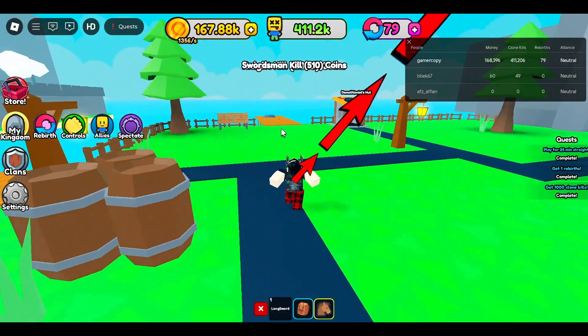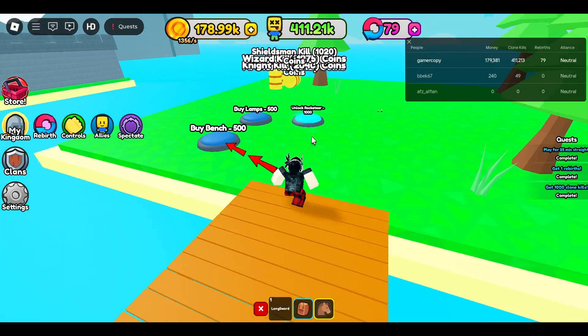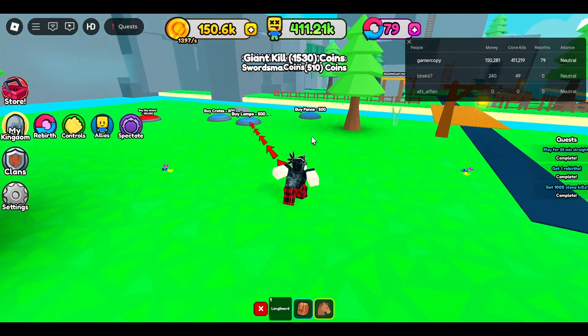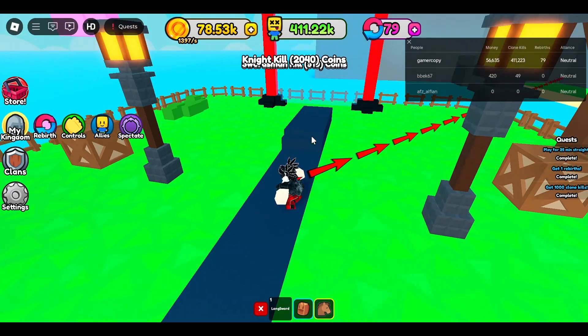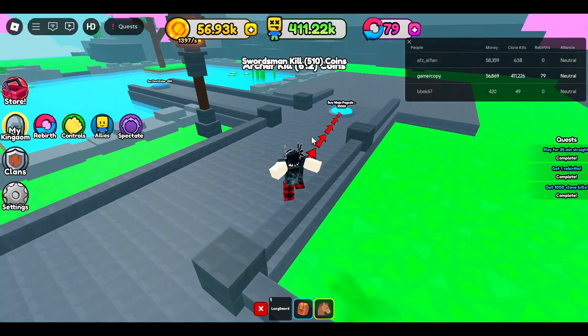Now what you're going to do is go over to this button right here — Buy Island. Click on that, just step on all these buttons, squash them. Then you're going to go here, go for the portal, and then buy the path — everything.